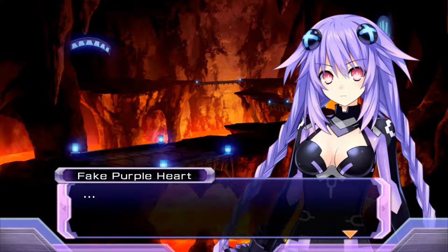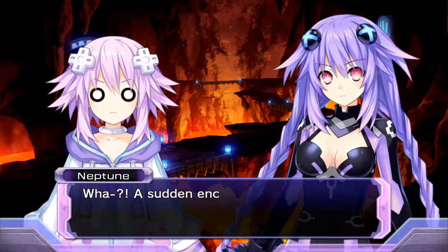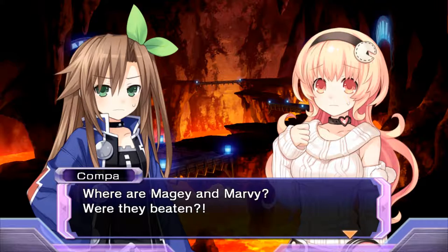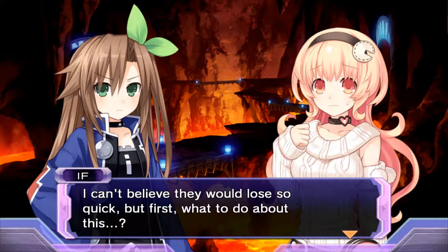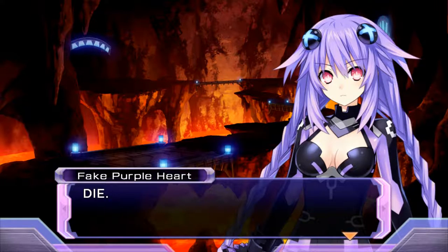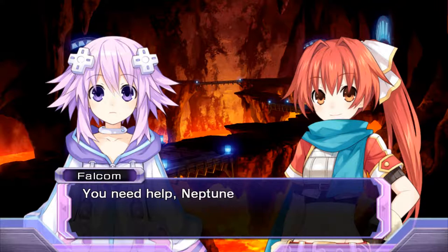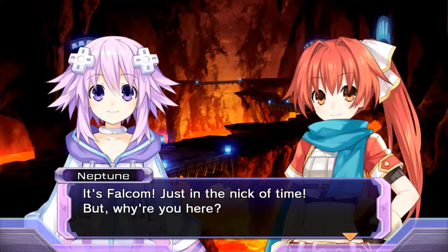I didn't realize that I got to this point. Well, we're not going in with any EXE gauge, sadly. A sudden encounter? You're kidding me. Why is the fake Nep here? Where are Mage and Marvie — were they beaten? I can't believe they'd lose so quick. The difficulty is that Legendary with just us three. Oh, Falcom! You need help, Neptune? It's Falcom, just in the nick of time. But why are you here? I heard that the CPU was on a rampage, so I came by to check.